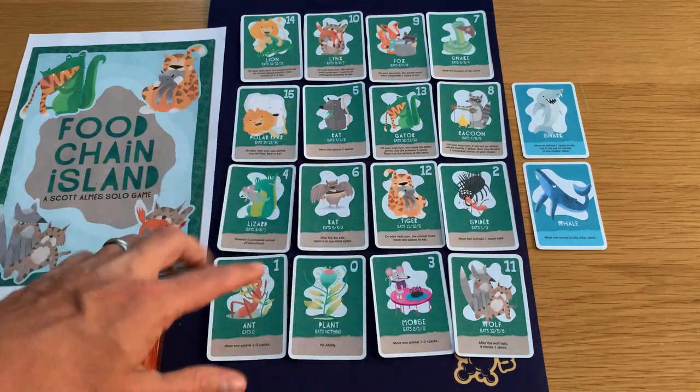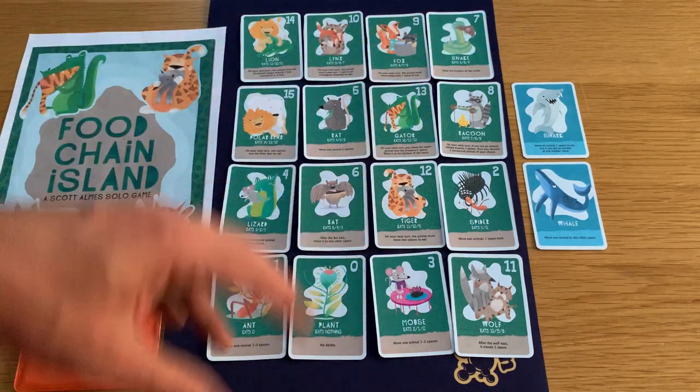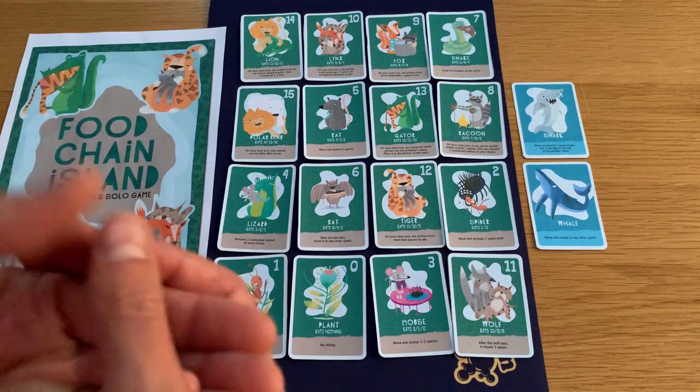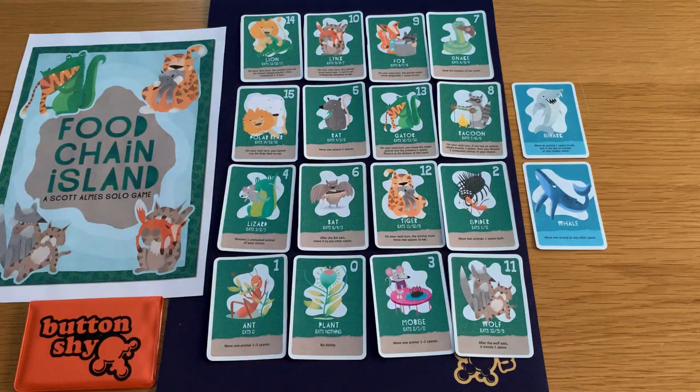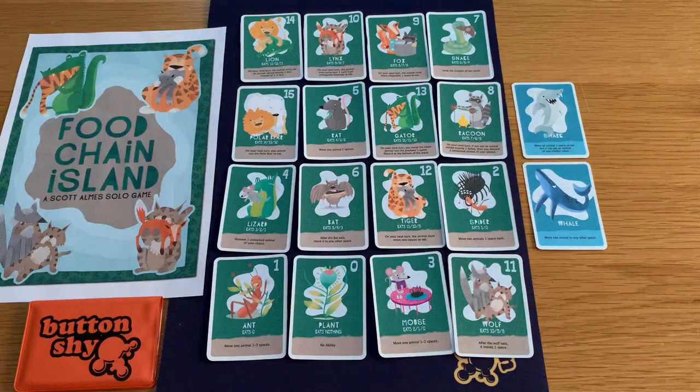So if I move that one there, I need to know my next move — what could my next move be? It can get fairly close to analysis paralysis. It's very thinky, but it's pretty quick to set up and not hard to play. Because it's so quick to set up, if you made a few bad moves you can just pull them all back, reshuffle, deal them out again, and have another go.